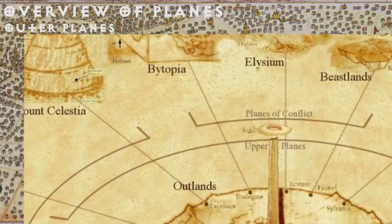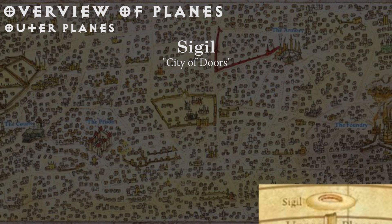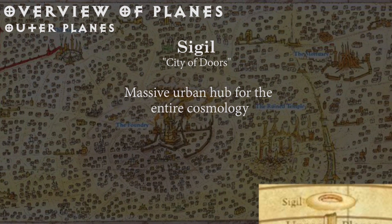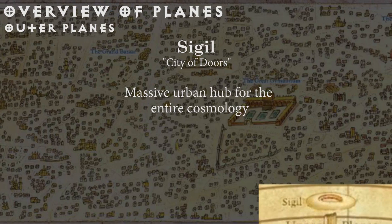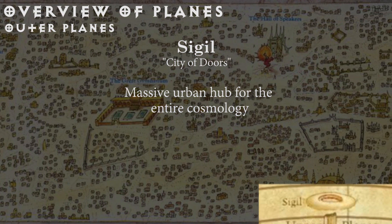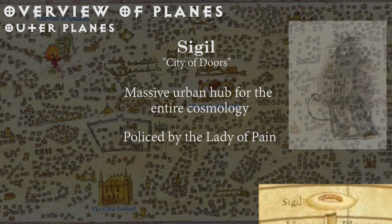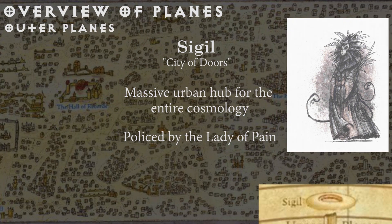Sigil, the city of doors, acts as a vast hub between all of the planes for the entire cosmology. It is an urban setting that conveniently provides a way for you to get from place to place without too much transit narration. You can get to almost anywhere from Sigil, so to control Sigil would be to control the multiverse. But the reason it isn't overtaken by some demon archduke is that it is guarded by a mysterious and utterly ruthless godlike entity called the Lady of Pain, who floats through the streets and brutally quells any sign of upheaval.